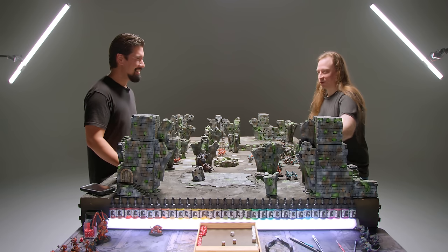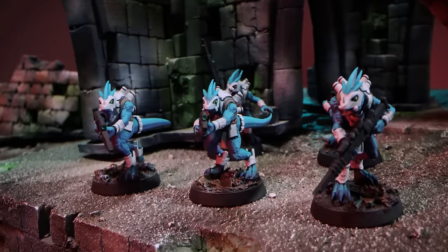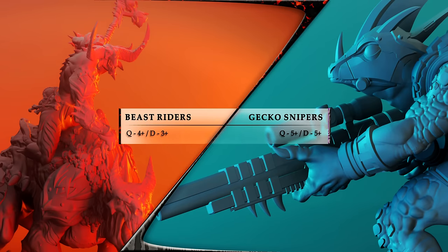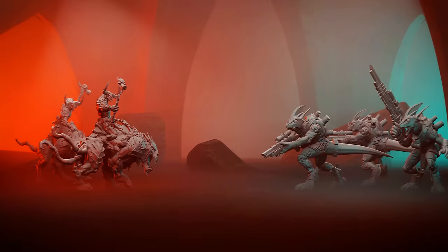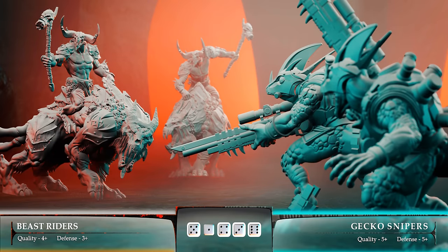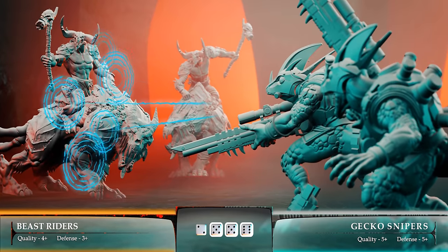Brent decides to do some point-blank shooting with his snipers. They have sweet scopes on their rifles pointing at the giant demons. Rolling twos to hit, they get four hits. The demon's normal defense is three, but it's now four due to AP-1, resulting in one wound. It's then Dave's activation.